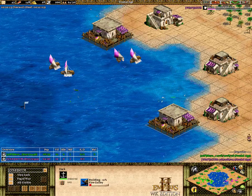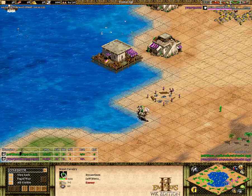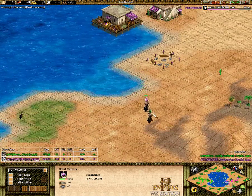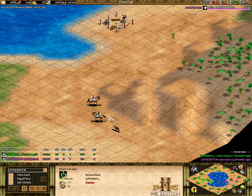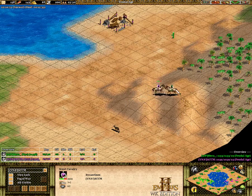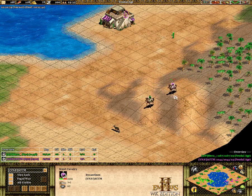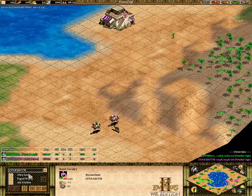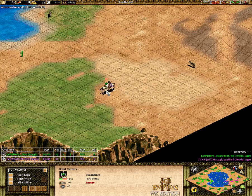ACCM has just barely started with his fire galleys. There's a bit of a scout war here — ACCM did get the first hit, so he will win that engagement if they don't use the hills. But they're expert players; they're going to be using the hills. ACCM is running into that little pocket there, ensuring that Hera does not get to the top of the hill.